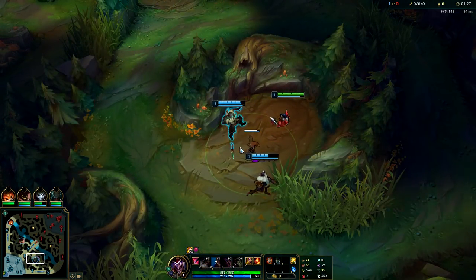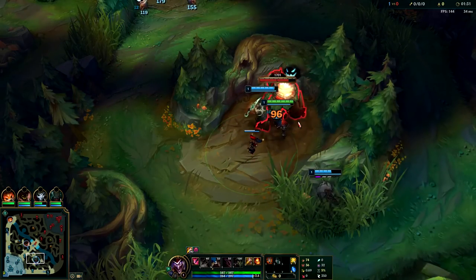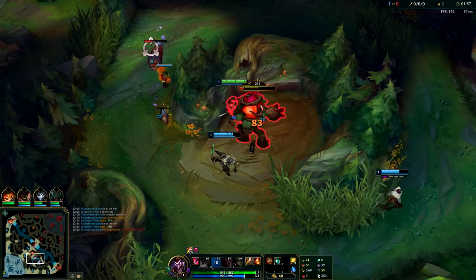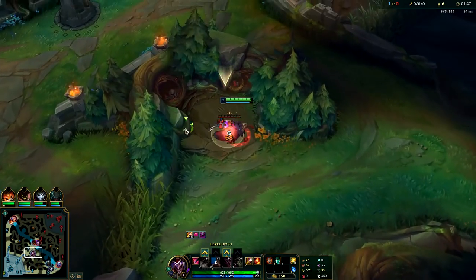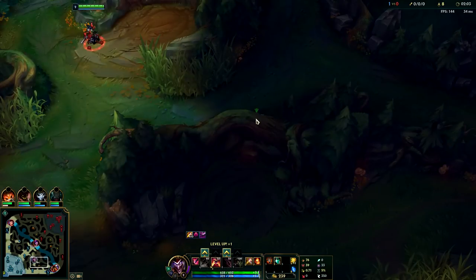In this game I made the mistake of only putting three boxes on the raptors instead of placing the fourth in between Red Buff and the raptors. As my box comes back up, I take too long to get it down and the raptors end up resetting. Don't make this mistake — don't be greedy. Get three boxes on the raptors, lay the fourth one in between raptors and Red, and take Red Buff, so this doesn't end up happening to you.